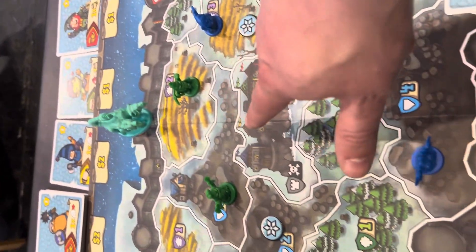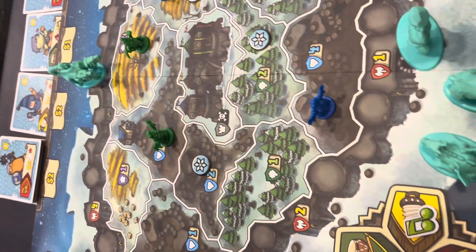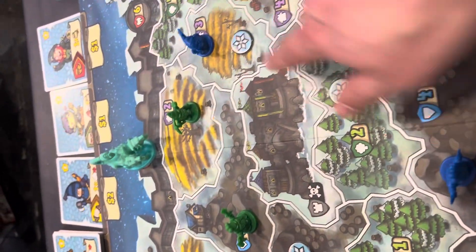If they hit the castle dead center, you lose the game. You also have to keep track of the events going on in the world, like these here. If you get too many, you also lose the game.